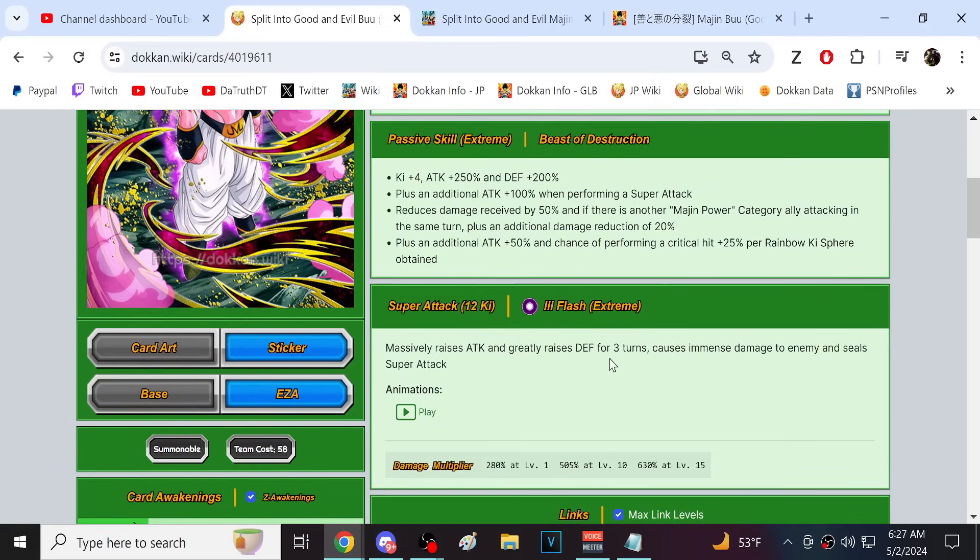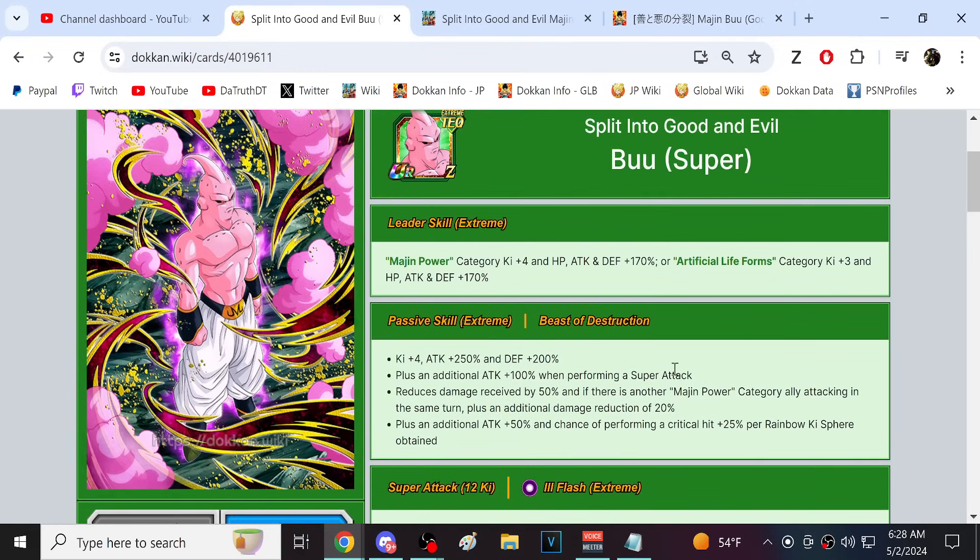A lot of times we're going to be at 20-plus million attack stats so he'll do reasonable damage. His super attack is the Ill Flash — 100% attack for three turns and 50% defense for three turns, immense damage, and seals the enemy super attack. I think if they just made it 100% defense too, it might have felt like too much, but his defensive level without additional supers is where he struggles.